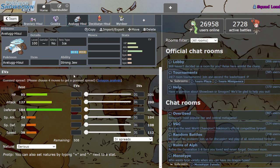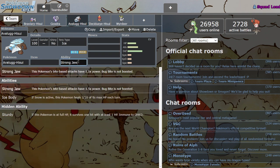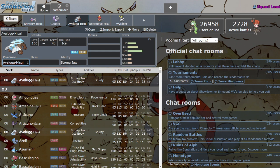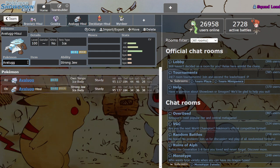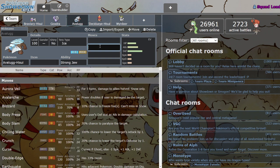Speaking of glow-ups, Hisuian Avalugg sure didn't get one. I think this is the one case where the Hisuian form is just objectively worse than the original. You can make an argument for some forms, but I think this is the only one where it's not even close. Avalugg's whole thing is that he's a defensive guy — look at that big Defense stat. But the problem is Ice/Rock is maybe one of the worst defensive type combinations in existence.